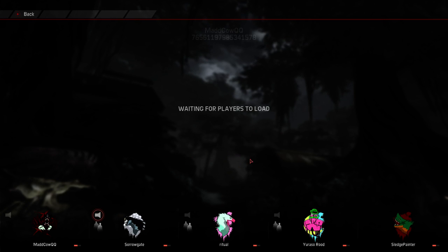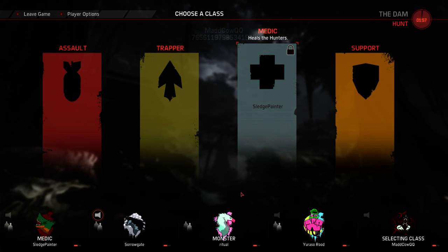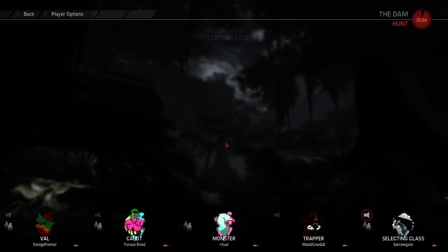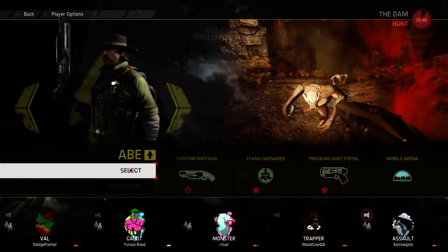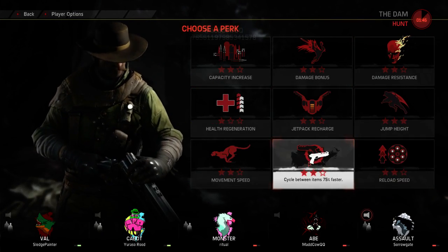I've had a bit of all the monsters really because I've just been playing Pugs. Honestly, I've found Wraith to be not that hard — a bit difficult to track. Which Trapper do you want me to be? Well, they're all pretty decent against it. If Sledge is going Val, then try some Harpoons.